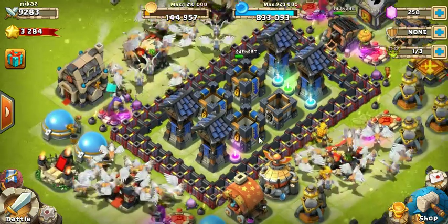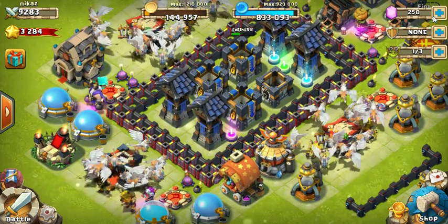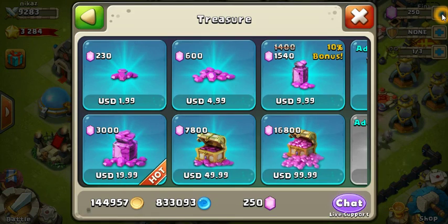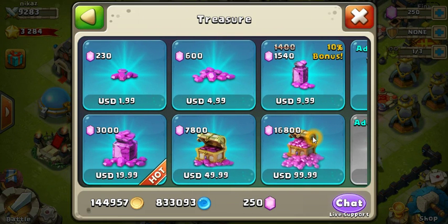So those two methods are basically about getting free gems. If you want to buy gems, you can click on the plus mark next to the gem count and you will be directed to the gem purchasing page. Here you can see different packages of gems, and you should always target packages with gem bonuses, because you don't want to be spending too much money on a game like this. Anyway, just target any package with a gem bonus.